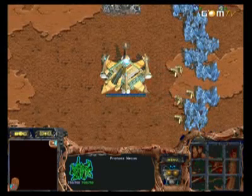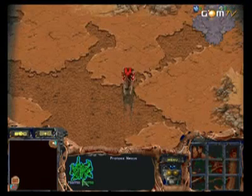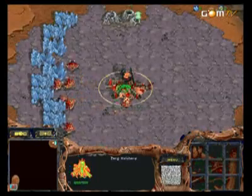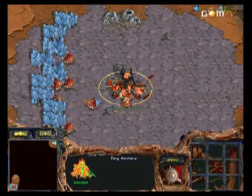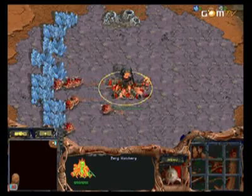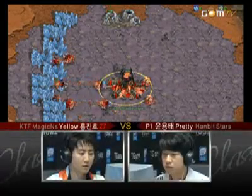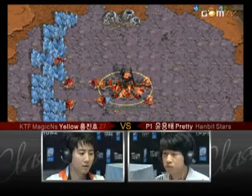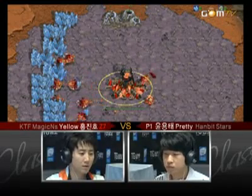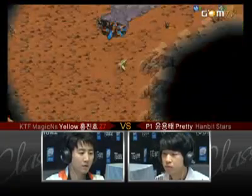This map — the architecture of it could make some very interesting strategies from either player. I doubt we're going to see Free proxy gate. He probably wants to play it safe because he knows how aggressive Yellow is, generally speaking. And I presume we're going to see Free do a fast expand, although you don't have to fast expand on this map. There are actually a lot of options for Protoss on this map.